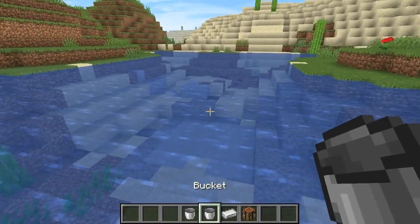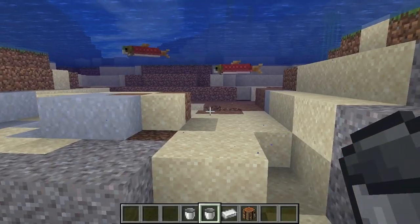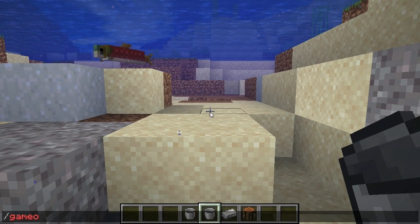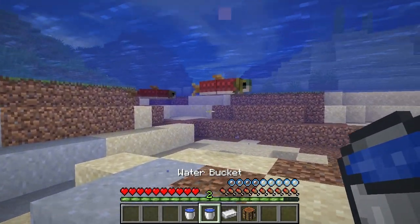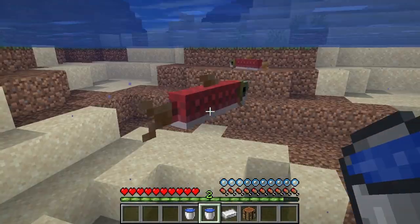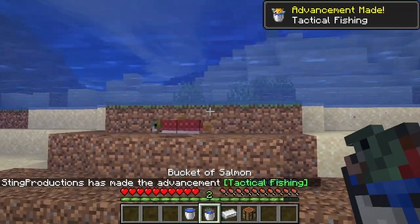Take your bucket and go in the water — you need to go swim underwater. Let's go to survival mode so we see this the correct way. It's okay to take a bucket of water while you're down here; you don't have to do it before you catch a fish, but you can if you want. Just come up to your fish and right-click on it, and boom — you've got your fish.